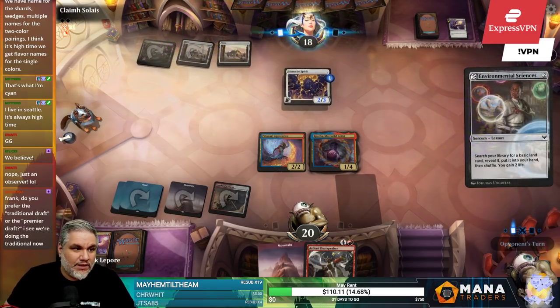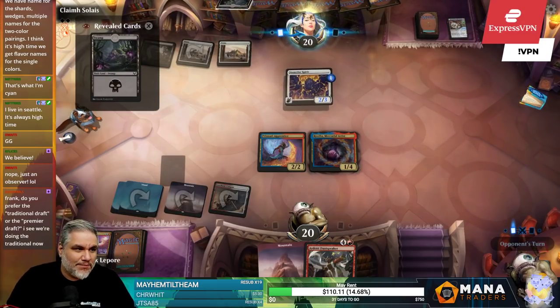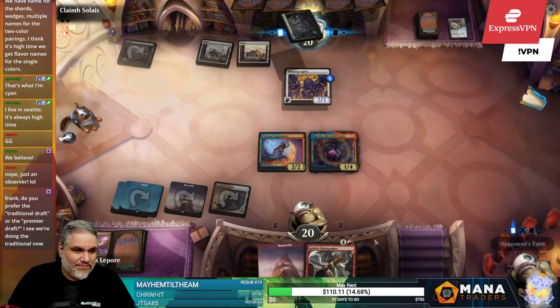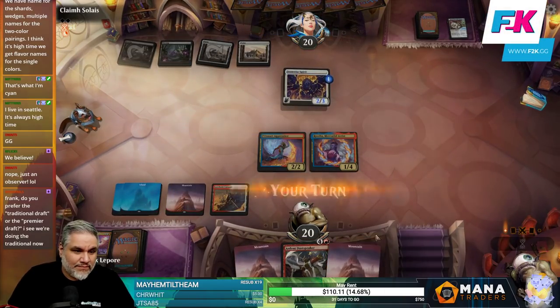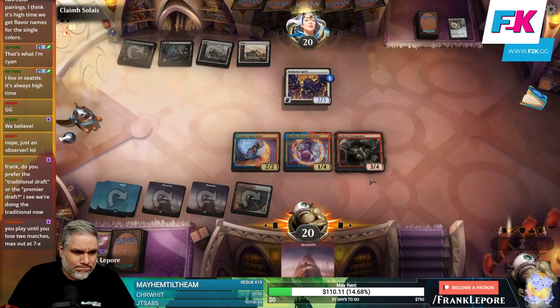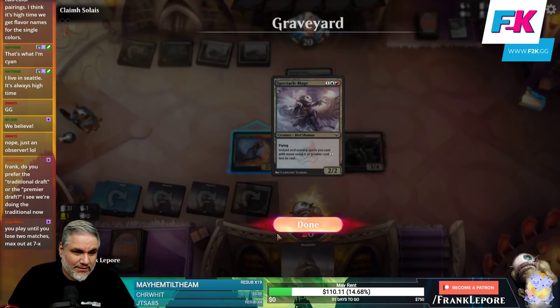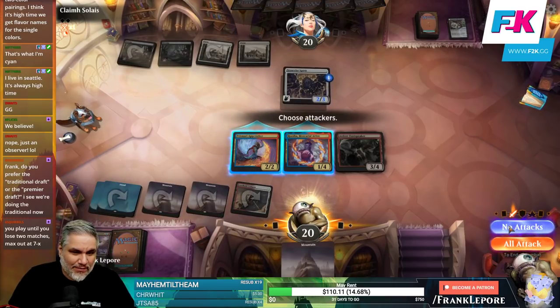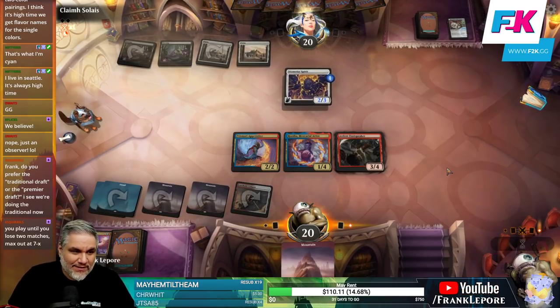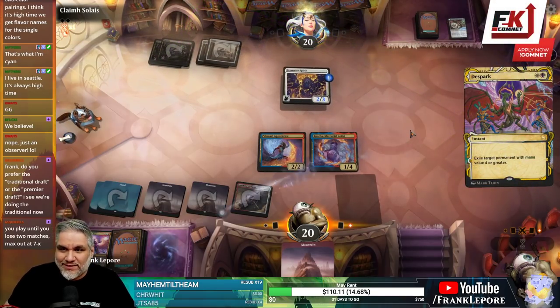You're making your way in the world today. Get a swamp — there you go, good job. What I'd love is they play a creature, I draw a Heated Debate, I kill this, double it, kill another thing. Sounds good. I don't have a spell — oh boy, man.